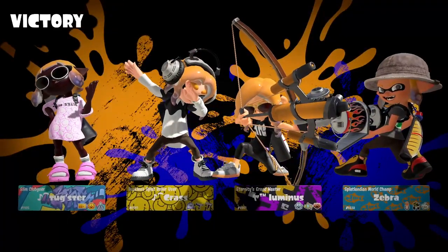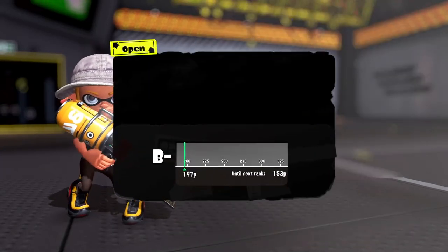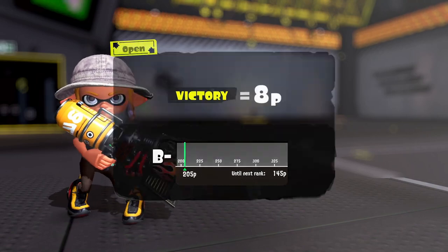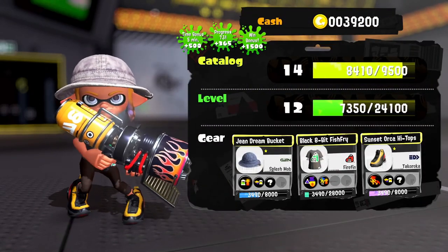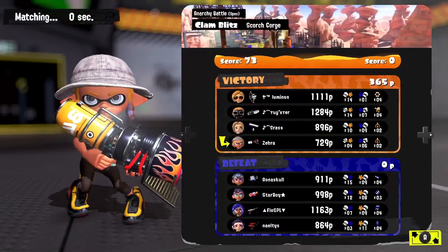Good job to our team — we all did great! Looking at our stats: four splats and spotted six times. We get eight more points so we're over 200 now — that's nice. We're almost level 15 too. We'll stick with this team and see what else we can accomplish.